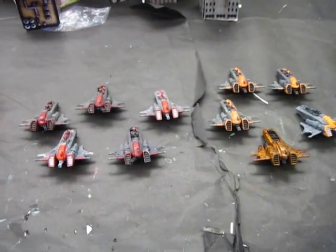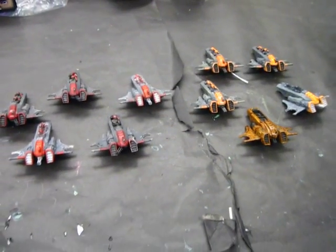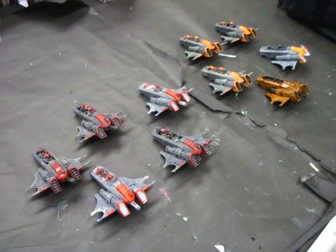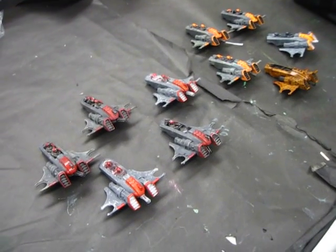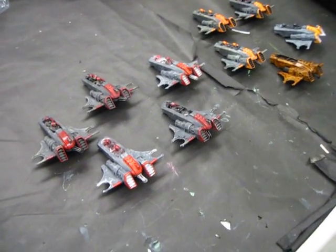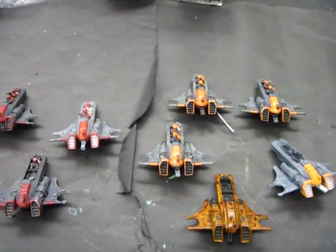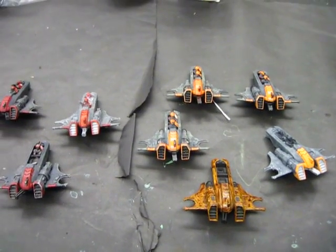How this formation works is that they have two nifty tricks. First, they cannot deploy at the beginning of the game — it's the rules for the formation. They come in on turn two as a fast attack asset coming in hot. They can deploy from your deployment zone, or if you use the strategic asset of outflank, they can come in from anywhere on the table to your advantage.